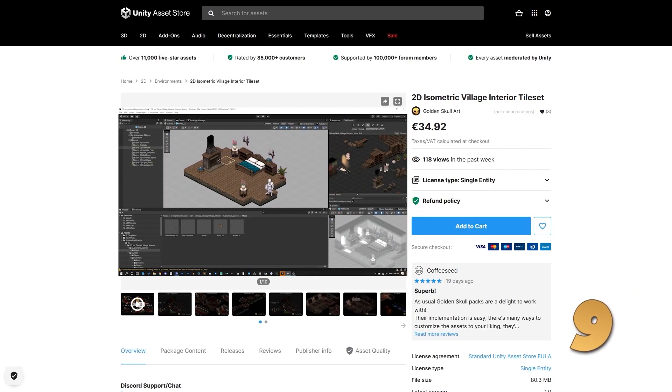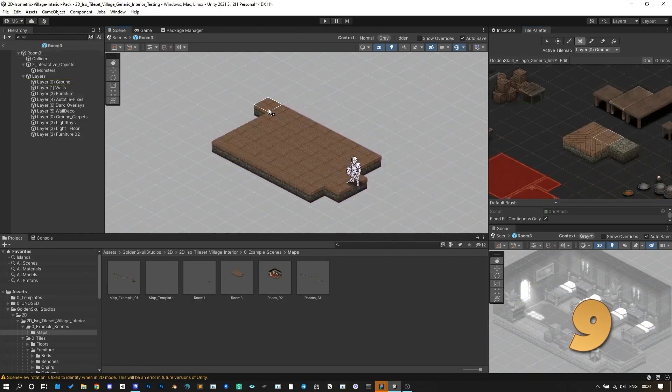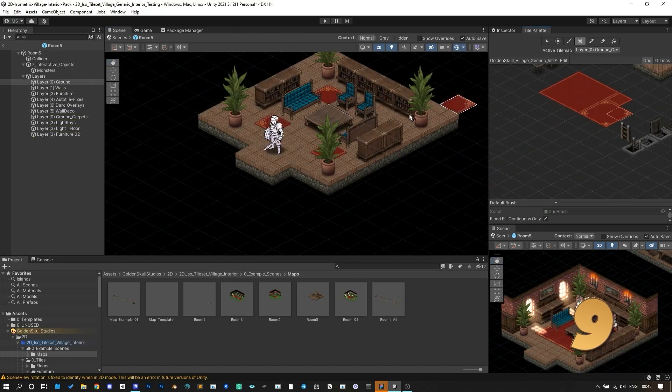For some 2D, here is a tileset for an isometric village. It's a huge pack with 600 hand drawn assets, optimized to work with Unity's built-in isometric tile mapper, so it's very easy to just pick this up and start building.